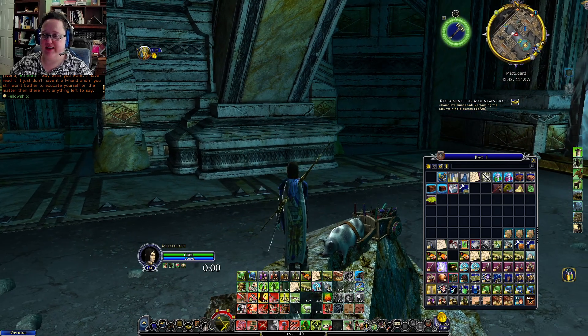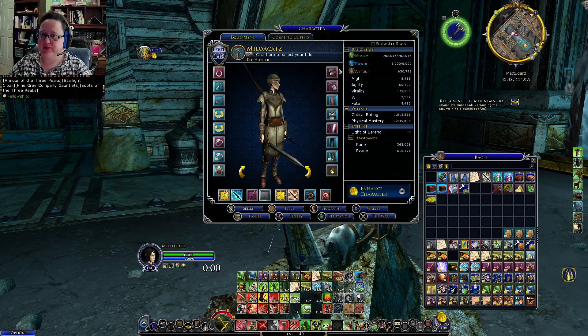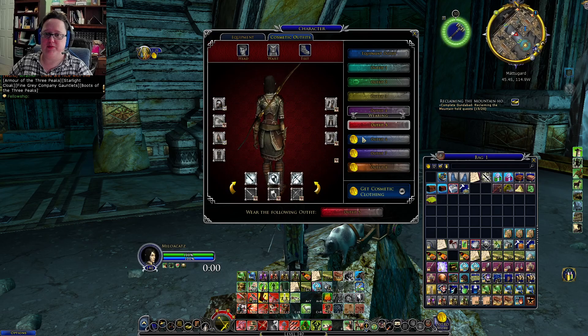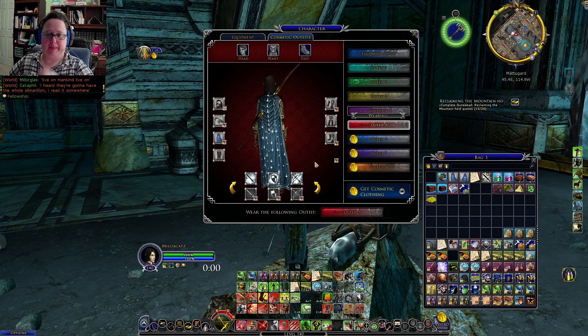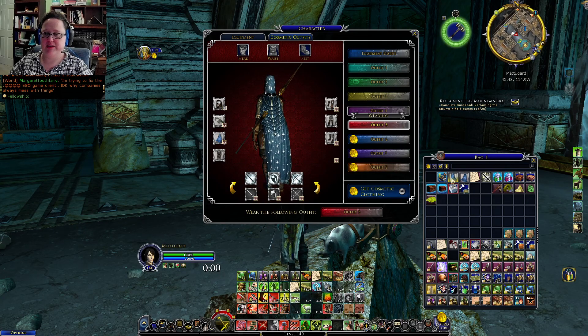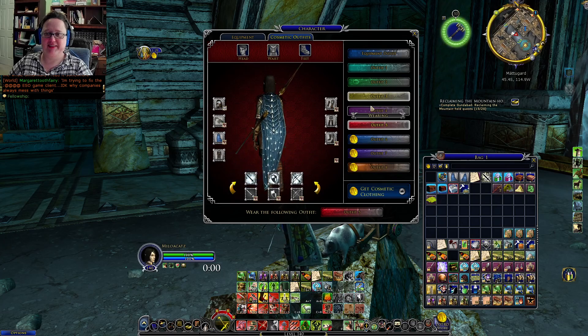I've got a new cloak - the Starlight Cloak. Let's take a look at what it looks like. I'm going to try it out on one of my outfits here. Oh, that's pretty. I like that. Or this one - probably the one with the hood. I don't really like things with hoods. I don't know why. Maybe it's just because I like my haircut the most. Well, that's pretty nifty.